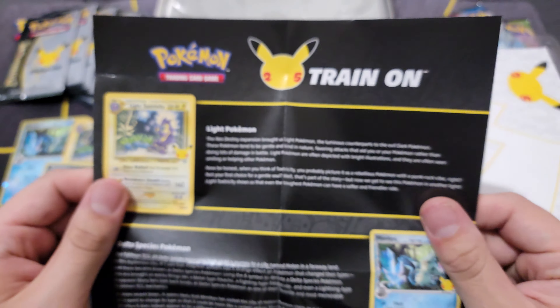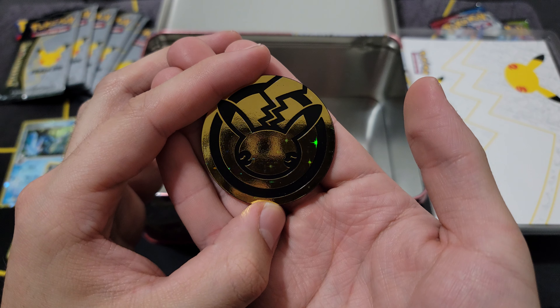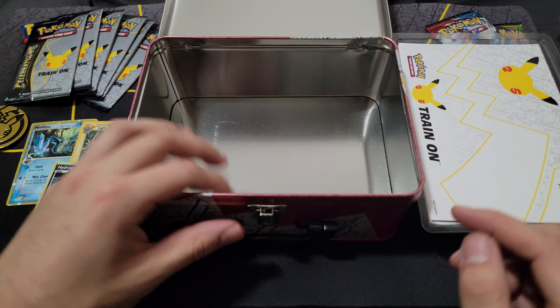Alright, let's dig deeper. Oh, what's down here? There's a card with further description of Light Pokémon, Delta Species Pokémon, and SP Pokémon — very cool, very nice, I'll be reading that later. Oh wait, almost forgot the coin! This jumbo thing — oh that is lovely. You guys can see yourself in there!